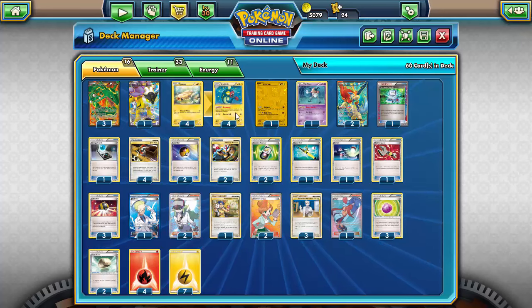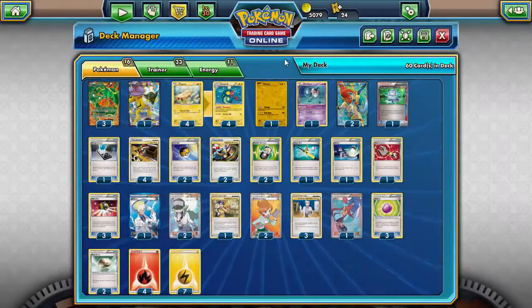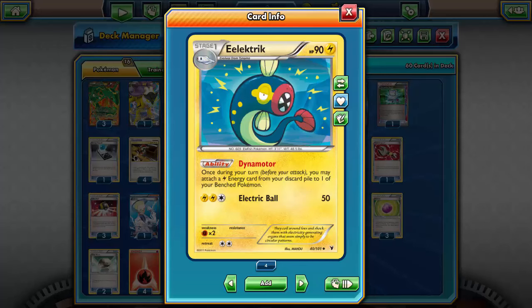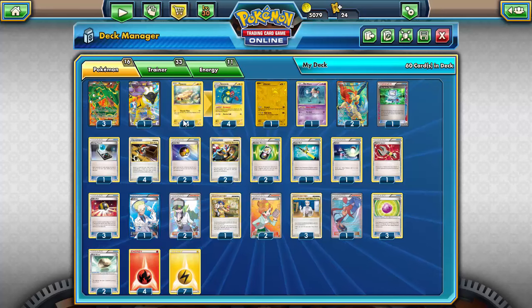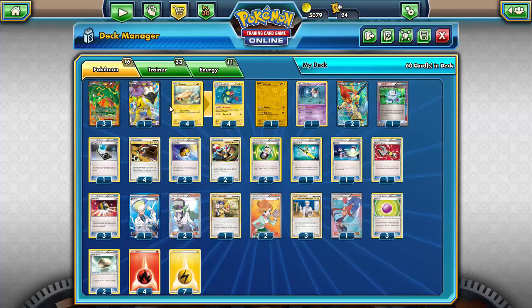I'm also running a single copy of Raikou EX for its Volt Bolt attack — discard all Lightning energy attached to this Pokémon and do 100 damage to one of your opponent's Pokémon. It's essentially a 100-damage snipe, and it's great for Garbodor matchups, which would otherwise completely shut this deck down because Dynamotor is an ability and Garbodor with a tool attached turns that off. Raikou is one answer; Tool Scrapper is another.